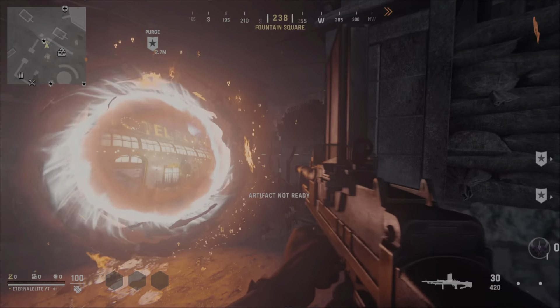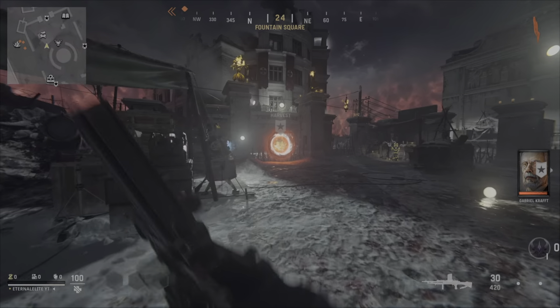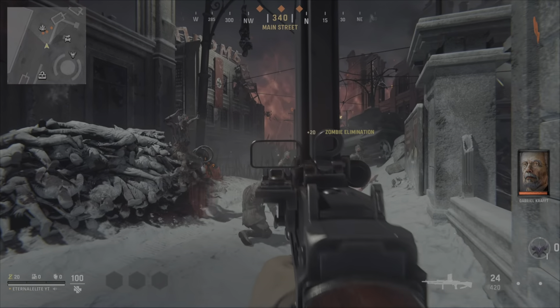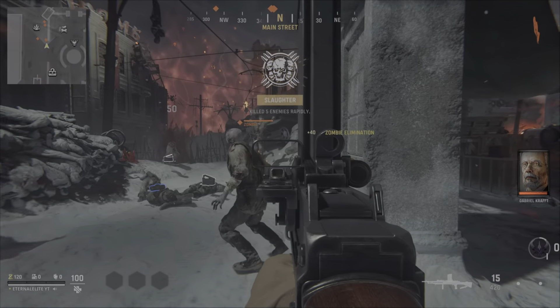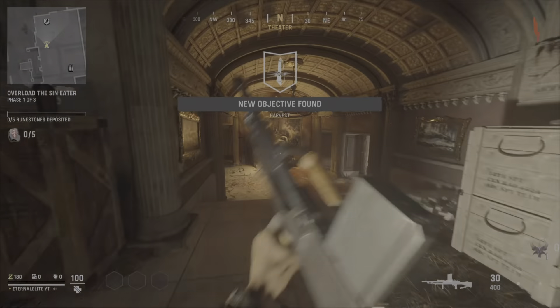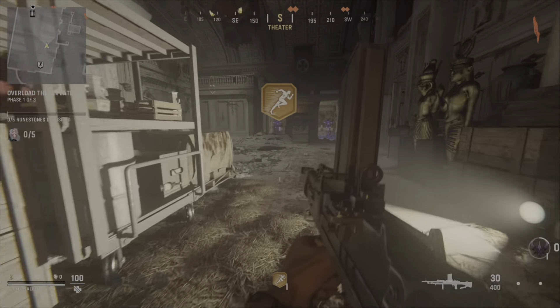The first thing you want to do is load up into Vanguard Zombies and find the thumbnail that says Harvest — it looks exactly like that thumbnail. Go ahead and simply go into it, hold square, and wait until it teleports you into the room. Once you're in, fill up all of the sand eaters and make sure it's on Phase Three.